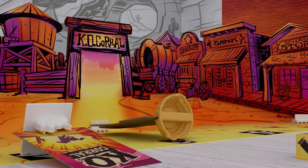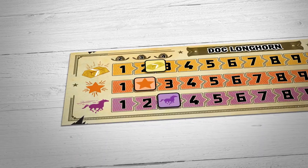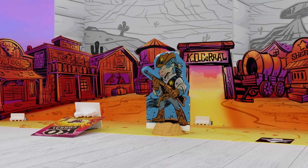Knocking down the other player's bounty hunter either earns you a fame or steals a gold from the other player. Their bounty hunter is stuck out there now until a bounty hunter badge is played on another turn.